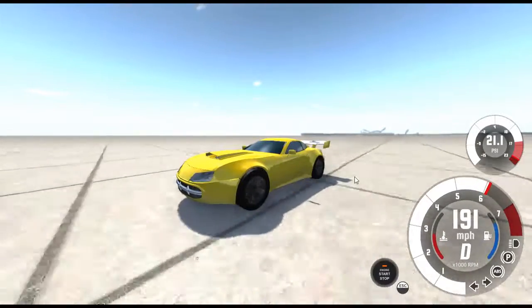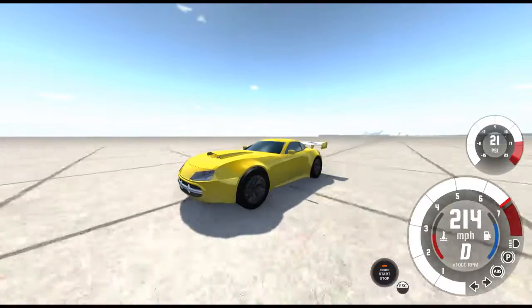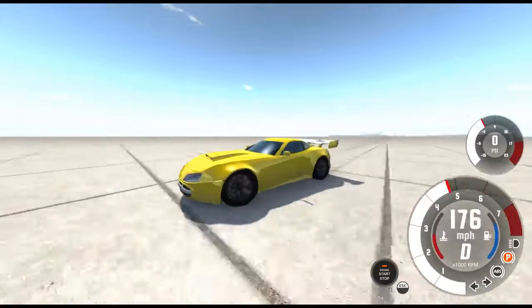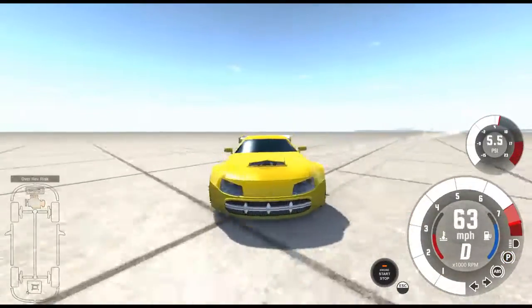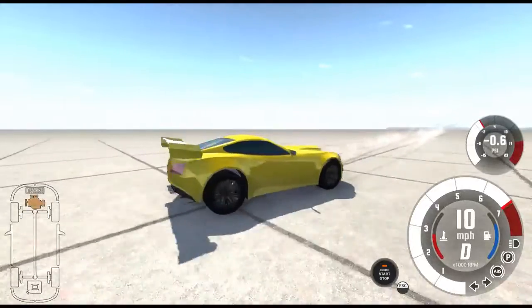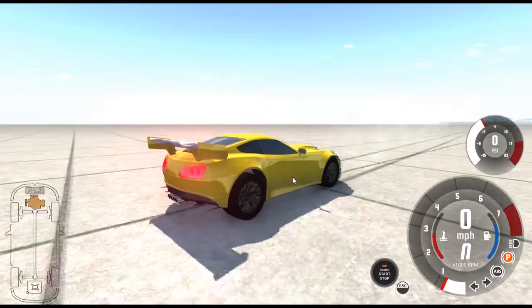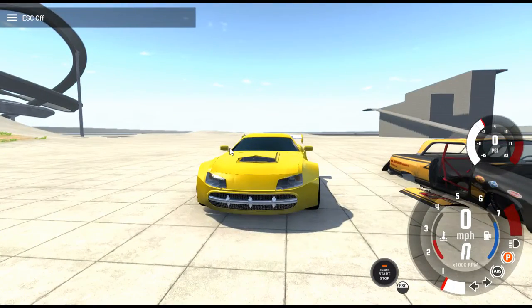It passed 175 miles per hour — let's see what it tops out at. It passed 175 miles per hour. The stock car topped at 175, and this one hit 218 miles per hour. So basically this is about 45 miles per hour faster than the stock car, which has a tuned-up engine.